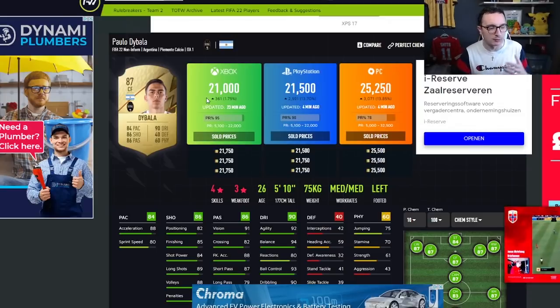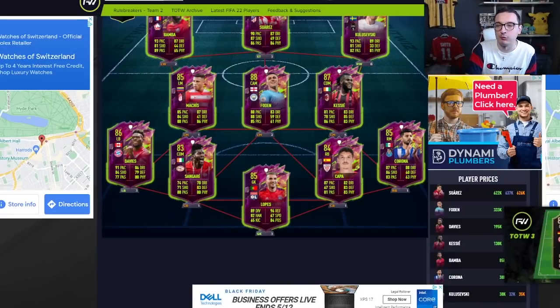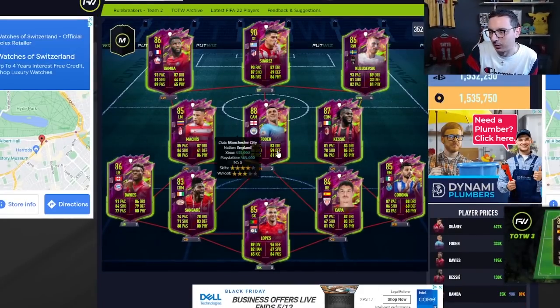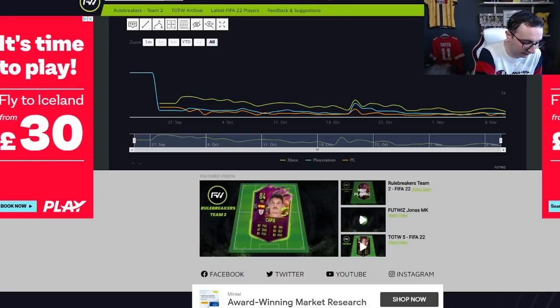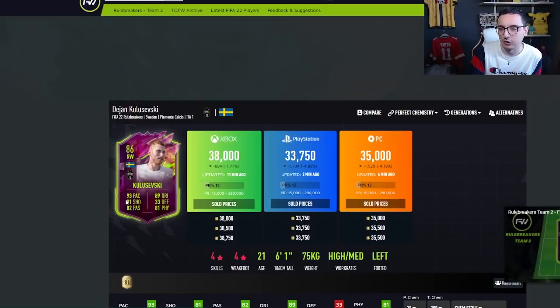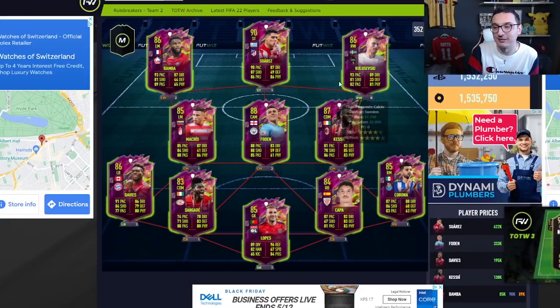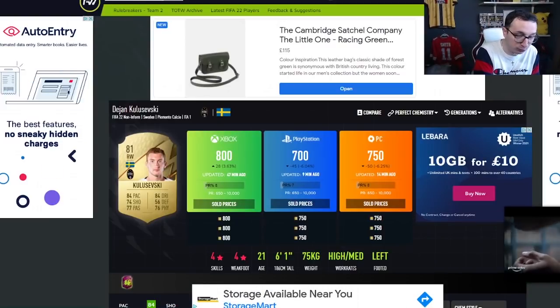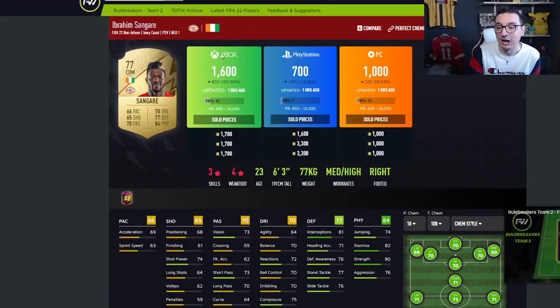Now let's look at Rule Breakers cards themselves. Taking Kulusevski as an example — out-of-pack investments on him haven't really done anything. Out-of-pack investments don't tend to do well when the card was originally a gold card. They do tend to work when the players are commons. Looking at Sangare — he hasn't done anything on PlayStation, so I ignore that platform for this.